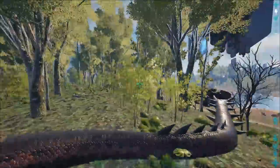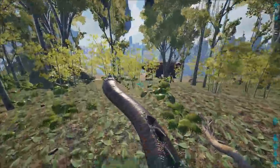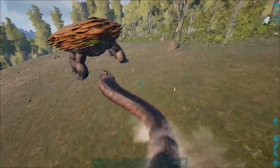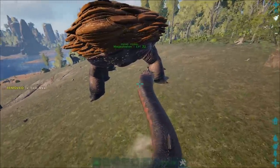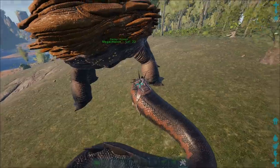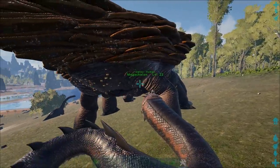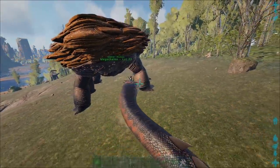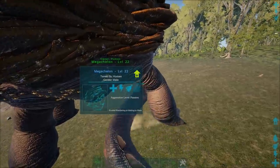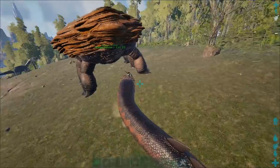So any caves can pretty much get meshed by this method. I know many of you are going to say there's mesh protection, but mesh protection doesn't protect everything, especially if you're on a dino — it's even worse. Most caves actually have places where there's no mesh protection. So just having mesh protection is definitely not enough to protect you. I've played this game more than enough to know that there are places you can mesh, because people keep complaining to me that they got meshed.